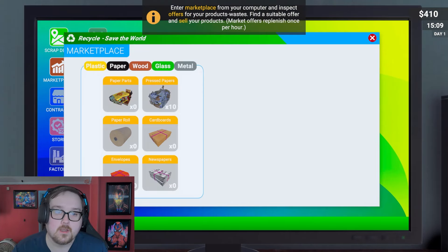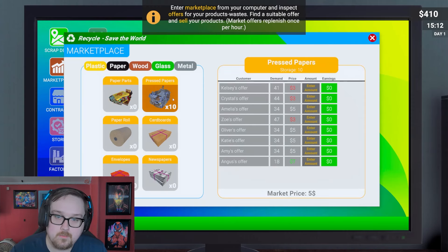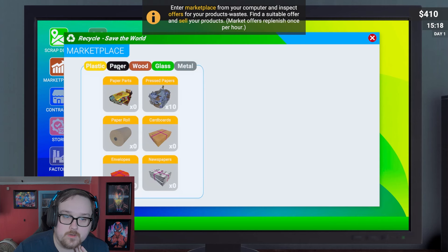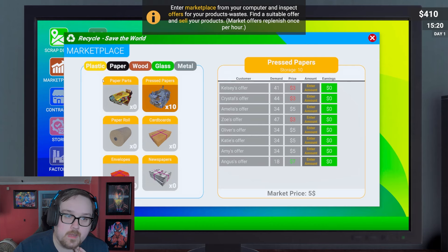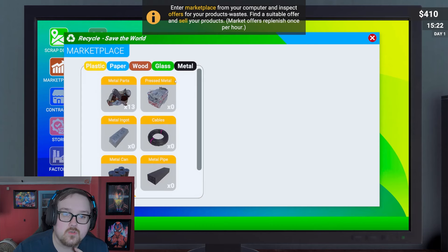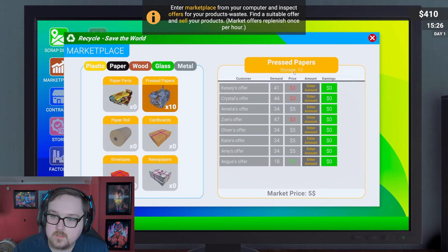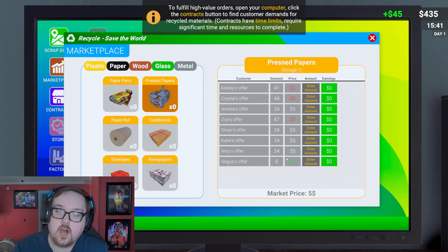Smooth as butter! Enter the marketplace from your computer and inspect offers for your products. So we recycle it and people buy it. Marketplace — if you want pressed papers, I got pressed papers. Market offers replenish once per hour. You can make newspapers, envelopes, paper rolls, plastic bottles, plastic pipes. George wants 10 pressed papers — there are 10 in storage. They want 18 but we only have 10, so I'll enter the amount I have and sell 10. Their demand goes down the more you sell.